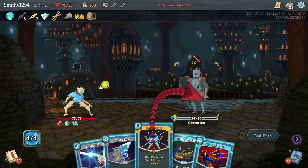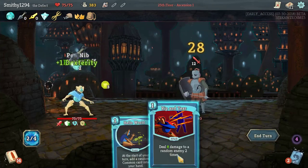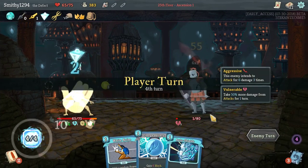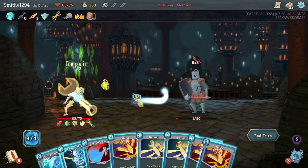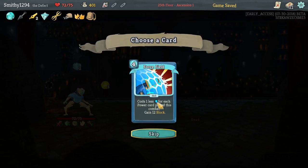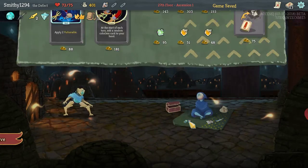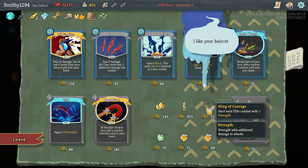Alright, Core Surge is pretty good. Let's Beam Cell first. So close to death — I'm taking 10 to the face. Let's see if we can get Self Repair... the clutch! Force Field is good if we can get some more powers, get Mummified Hands or something. Pantograph is huge. The sun just came out and I got actually blinded.